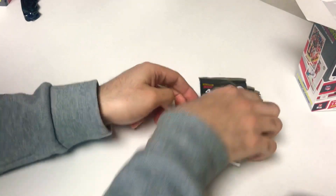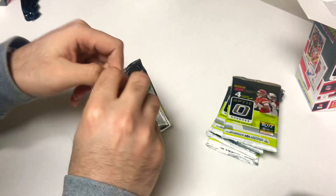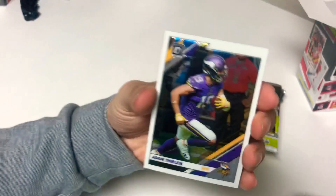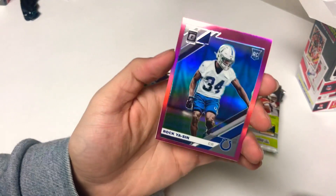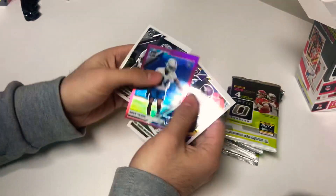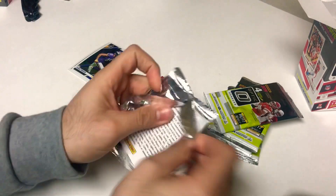There you go, that's the inside. Pull these packs out — six packs, let's get right into it. Pack number one, Optic Football. These are what the cards look like — chrome, thicker, stronger, nicer. We got Adam Thielen, JuJu Smith-Schuster, a pink rookie of Rock Yasin of the Indianapolis Colts, and another rookie card of Cleland Farrell. Two rookie cards in that first pack.